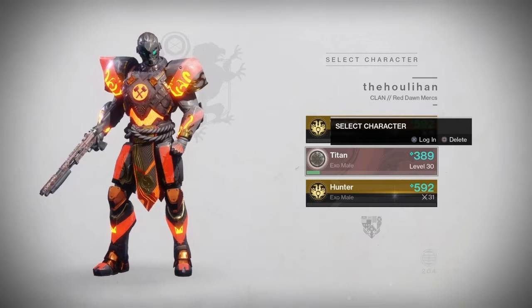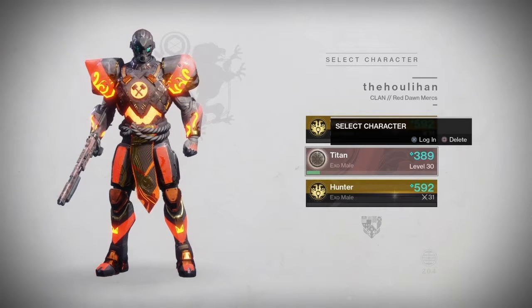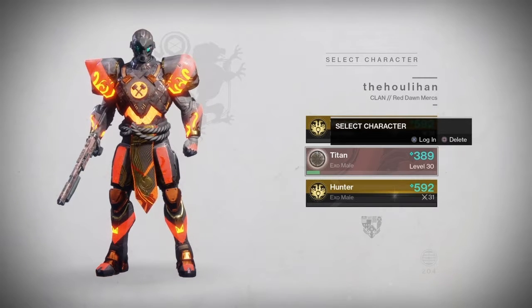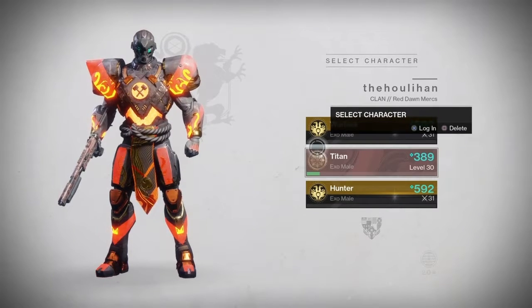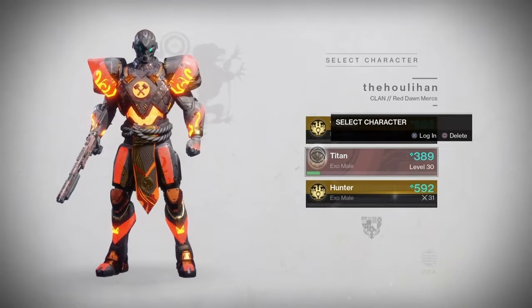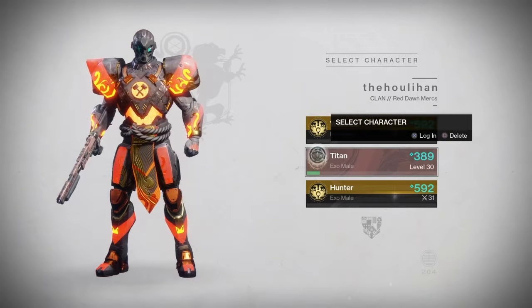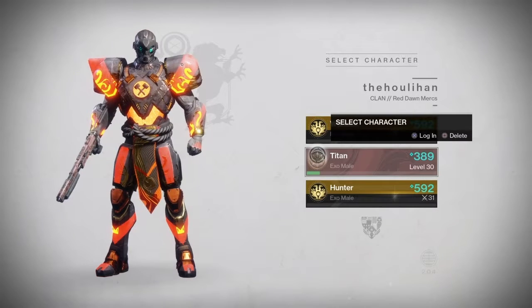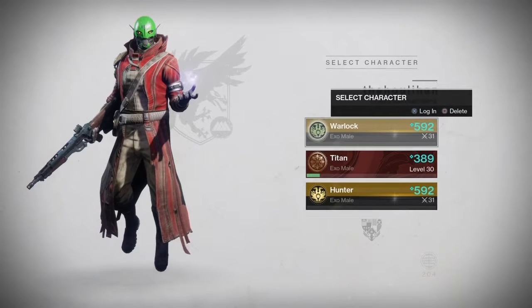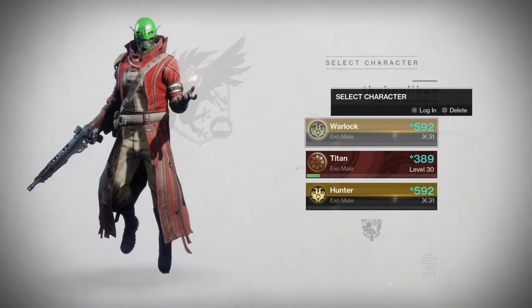Having been used to Titans a bit on console gave me an even better idea of how I should be playing. And with the 'go fast' update with Lift, it's like Titan skating on steroids — you can really cover the map quickly. For another example: the Titan's Fists of Havoc has a smaller radius than Nova Warp, but if you're confident hitting someone with the Fist, you'll definitely get them with the charged Nova Warp.